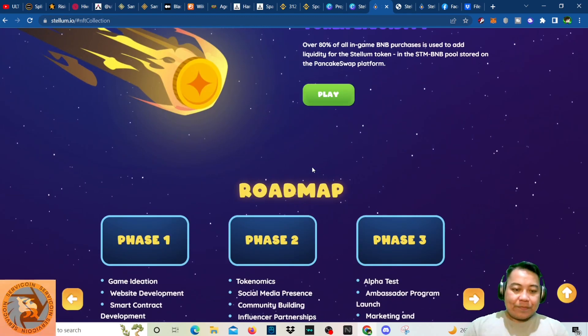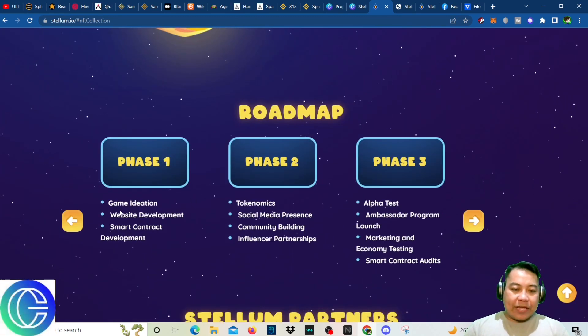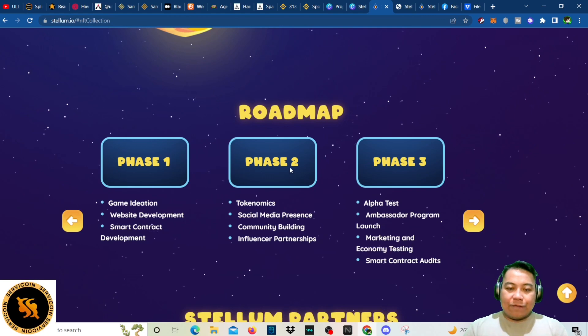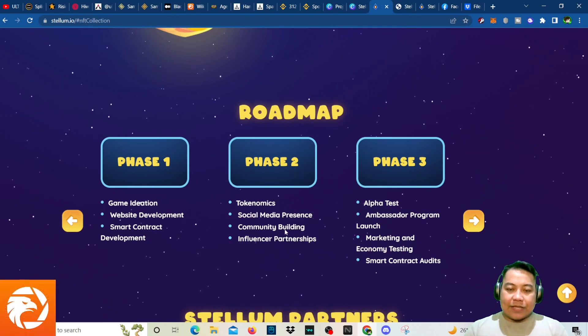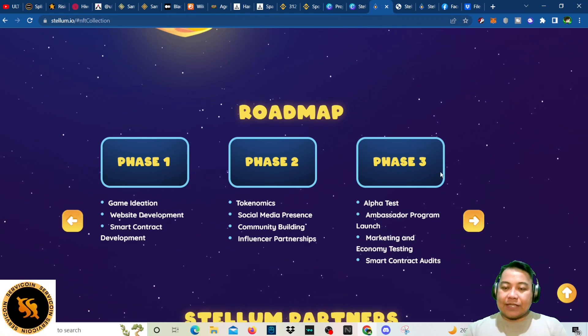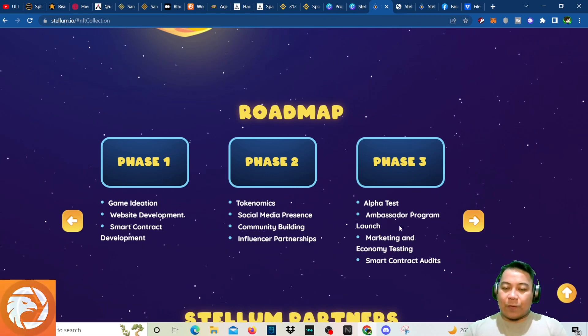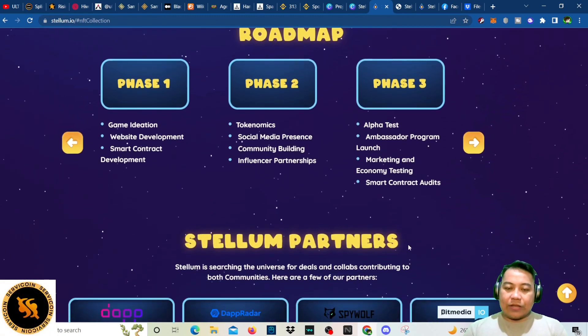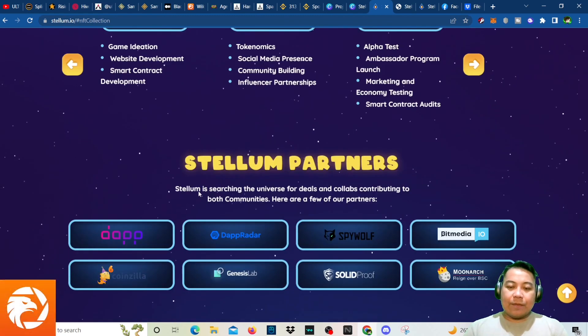For the roadmap: Phase one covers game ideation and website development; Phase two covers tokenomics, social media presence, community building, and influencer partnerships; Phase three covers alpha testing, ambassador program launch, marketing, economy testing, and smart contract audit.